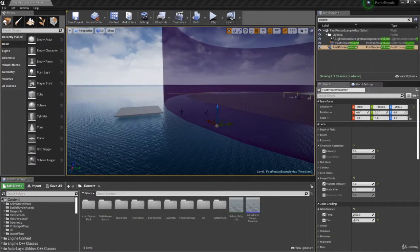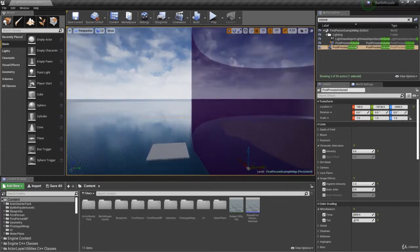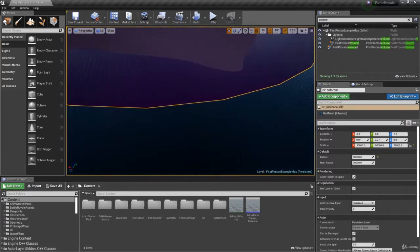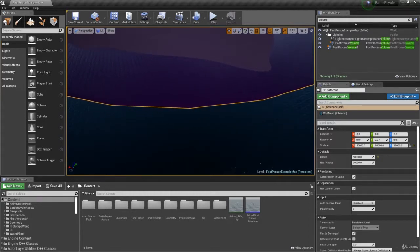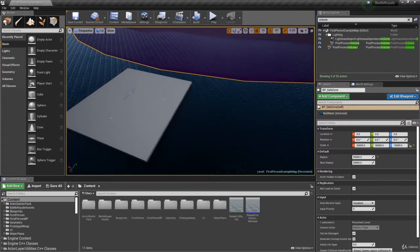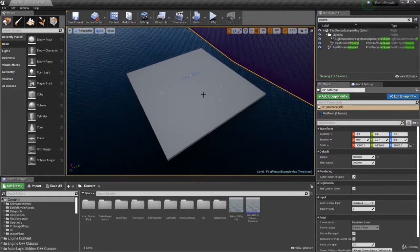Welcome back. In this video we're going to be adding the map to the game, so when the player presses tab they will be able to see where the safe zone is and where the next safe zone is going to be. People often use the map to figure out which direction they need to go to get out of the storm. I also want to correct one issue we have, which is that players can jump off the starter island.